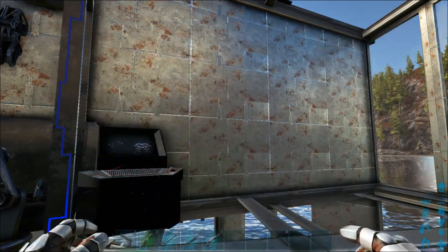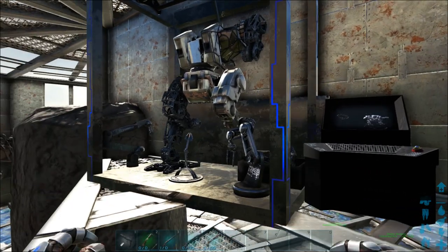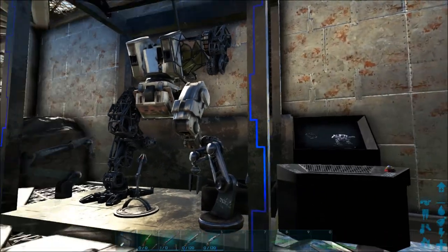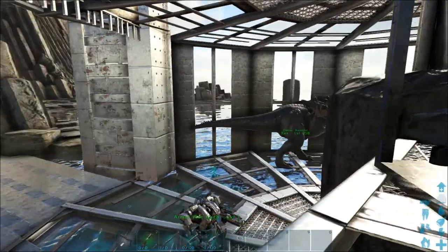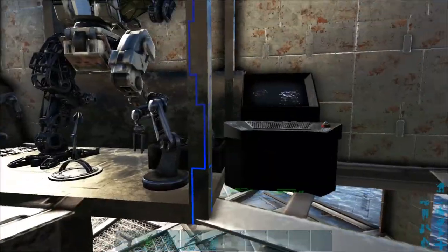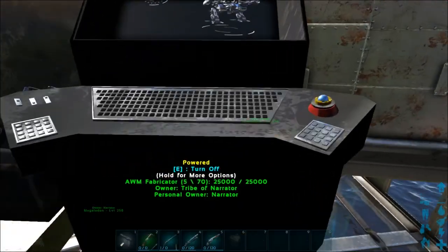It's a little OP but not too bad. It's basically supposed to bridge the gap between starting gear and higher-end tech-level stuff without actually being a full-on tech suit. It's supposed to bridge that gap. Anyway, once you've learned all of those engrams, you come over to the crafting station where you can craft all the components.